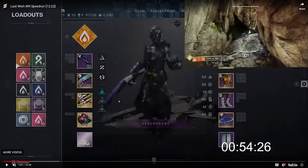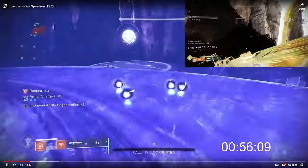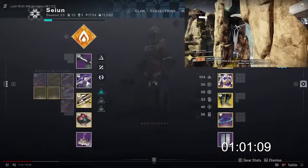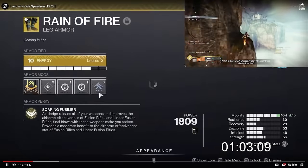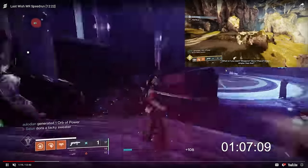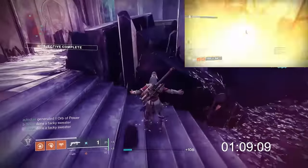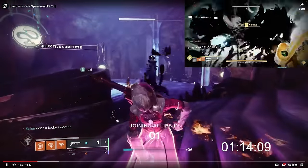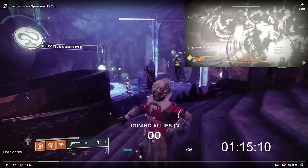Let's move on to Shuro Chi. Last Wish is kind of interesting in terms of encounter structure — it has about half boring encounters and half interesting encounters from a speedrunning perspective, and they alternate. You have Kali, Morgeth, and Riven, which are all relatively uninteresting: Kali you just kill a boss; Morgeth you pick up strength, cleanse, and kill a boss; Riven you send and kill a boss.